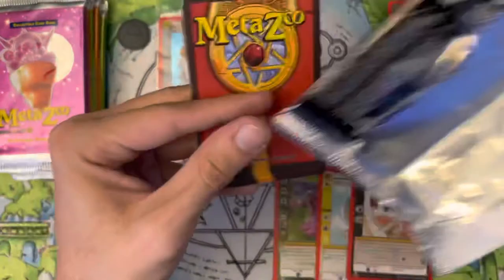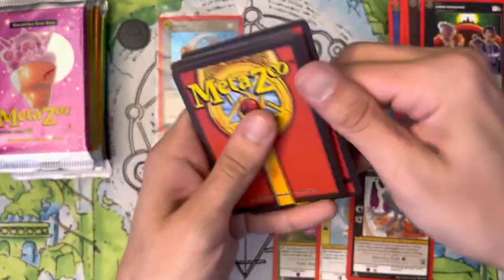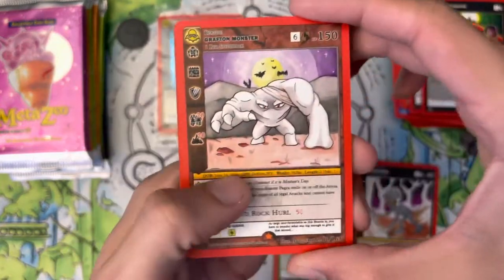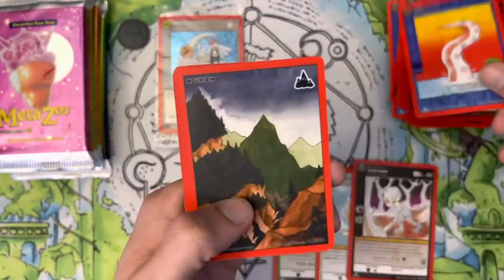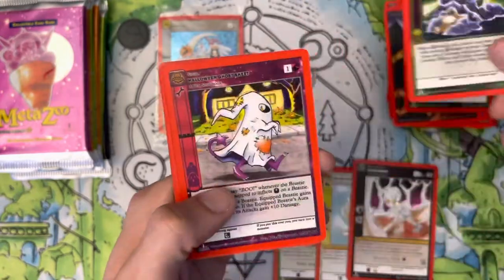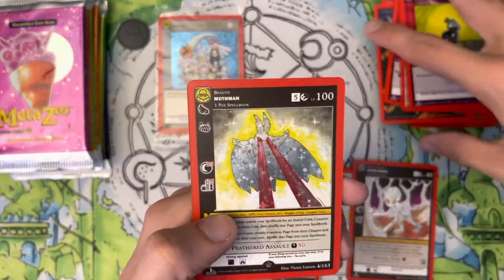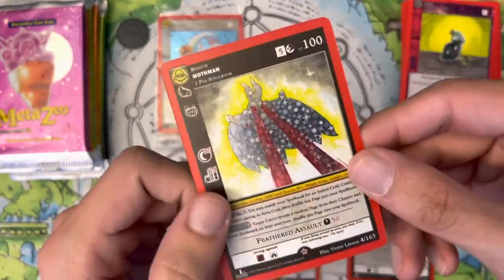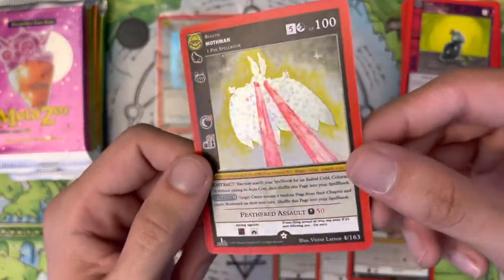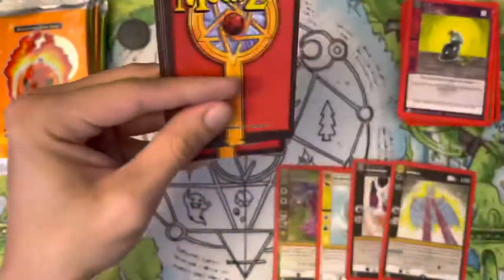Very cool reverse hollow card — it kind of reminds me of an alien the way it looks. Of course we got UFO coming out soon — cannot wait to get my pre-order in. I do plan on buying a lot of that, so expect tons of UFO videos as I crack open spellbooks, release event decks, and theme decks here on the channel. Crystallized Light, Unlucky Potion, and a reverse hollow Mothman — a very cool reverse hollow to get. So far four for four — we'll take that.